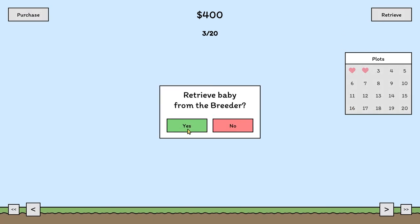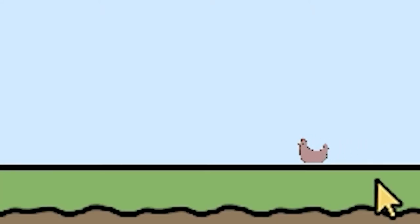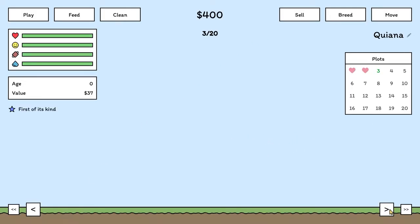So we retrieve our baby. And then it's got all those little steps here — we have its happiness, its overall health, how much it's hungry, and how clean it is. It's the first of its kind, and it's just zooming along there. You can do this quite a few times, but of course the management comes in: I have this much money, and it costs money to refill these bars. Okay, so it's the next day and our little chicken worm here is hungry. So we'll feed him. Seven dollars. I reckon we could afford to get another baby.